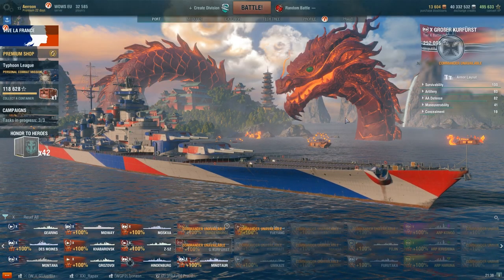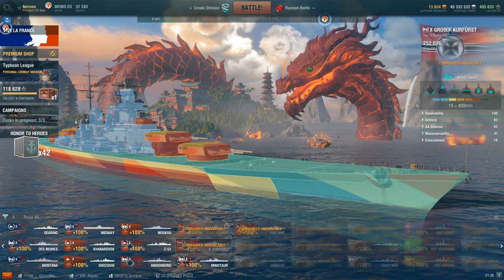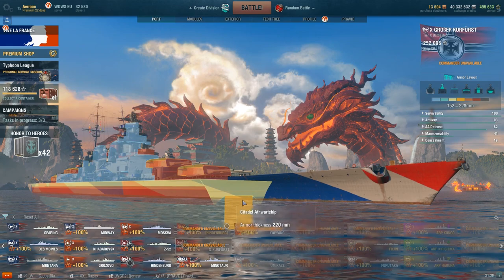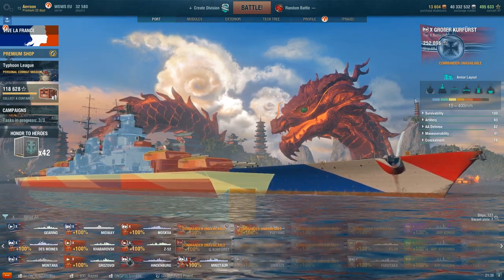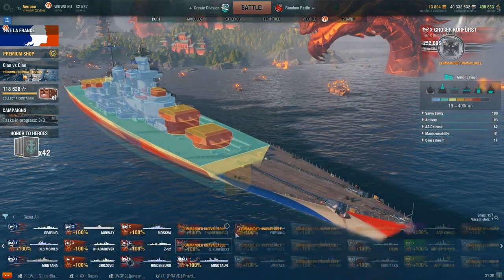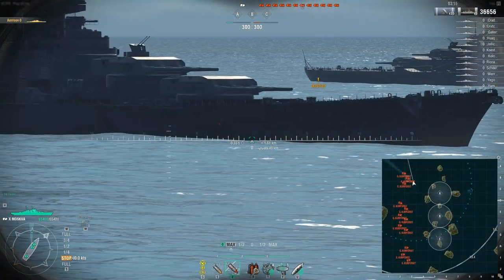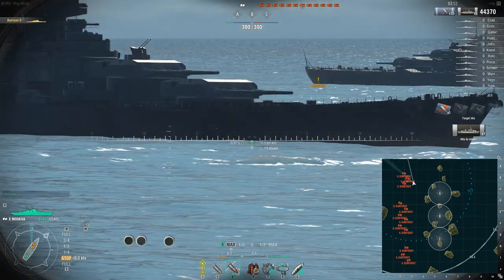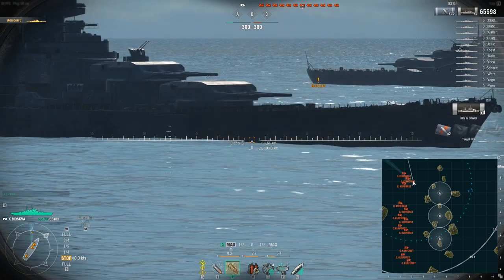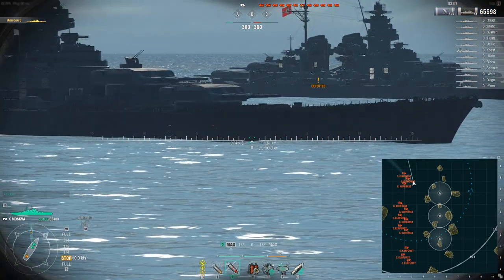Now let's take a look at the tier 10 Große Kurfürst. She has a slightly thinner plate at 120 millimeters, and the citadel aft of the ship is the same, but it seems to sit slightly lower in the water so I think it'll be harder to citadel — at least that's what it seems like. Again I'm trying to aim slightly in front of the frontal turrets, just like with all the other ships. In this case I actually got a nice angle where I could hit the citadel with all turrets on the ship, which is pretty good.